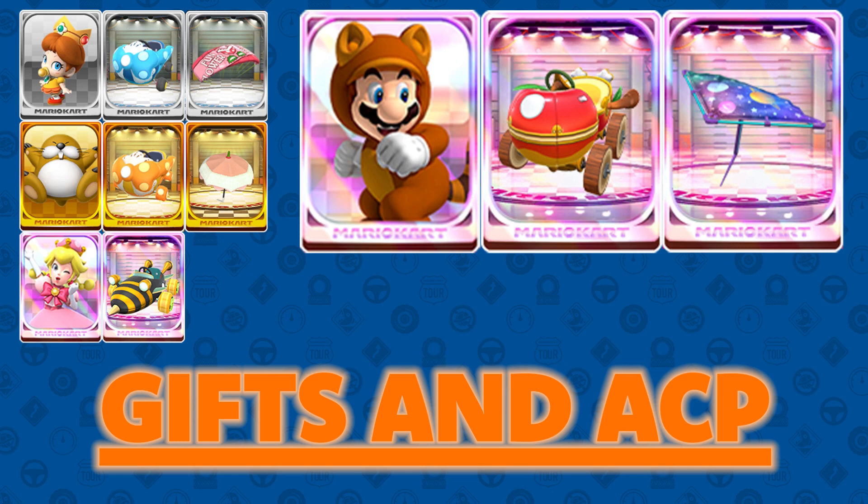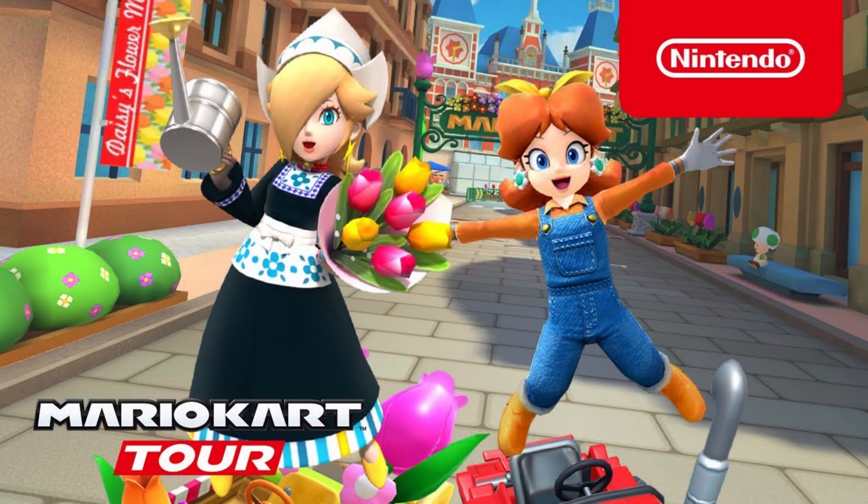For the new ACP items, we decided to include Tuniki Mario, the Apple Cart, and the Planet Glider. Anyway, thank you guys so much for watching — make sure to like and subscribe.